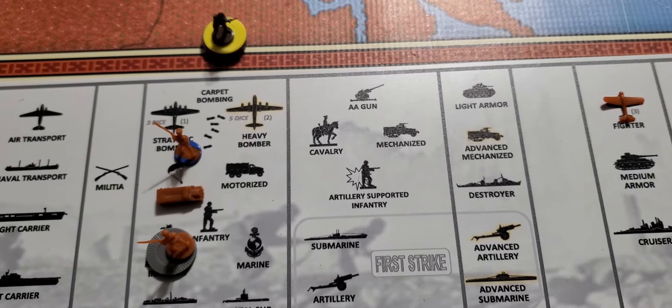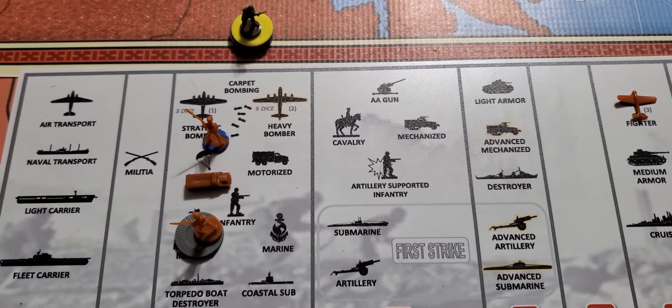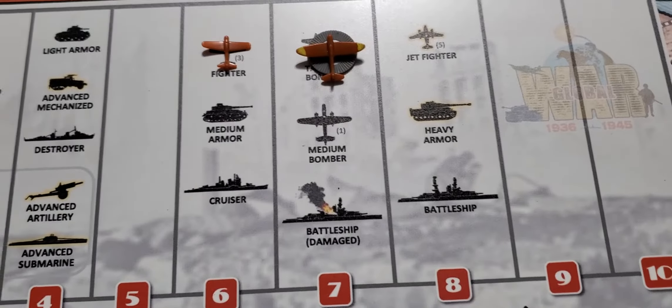All right, this is me back again. I was informed that I rolled out the battle for Suiyuan wrong. The militia should have only been defending at a two, and my attacking land unit should have been at two instead of one. I also have a fighter and two tacticals.